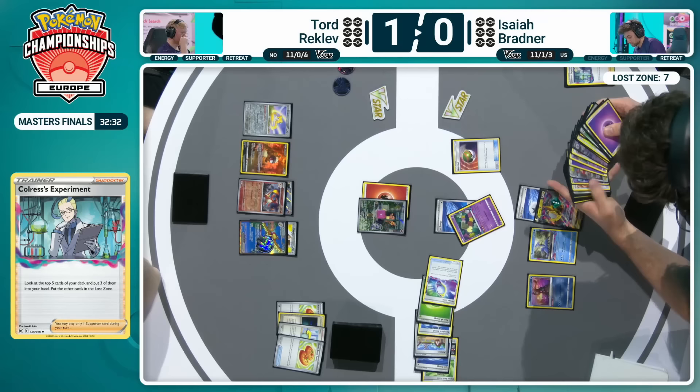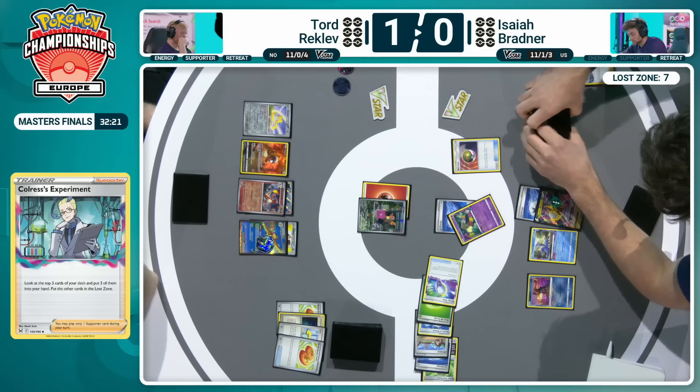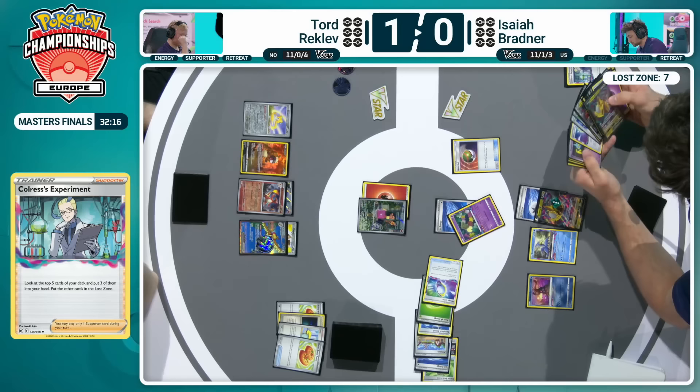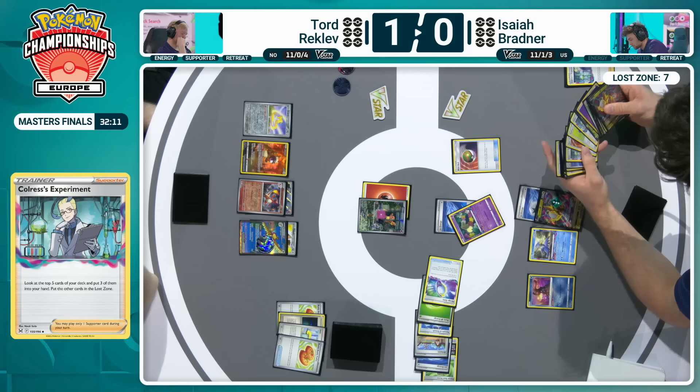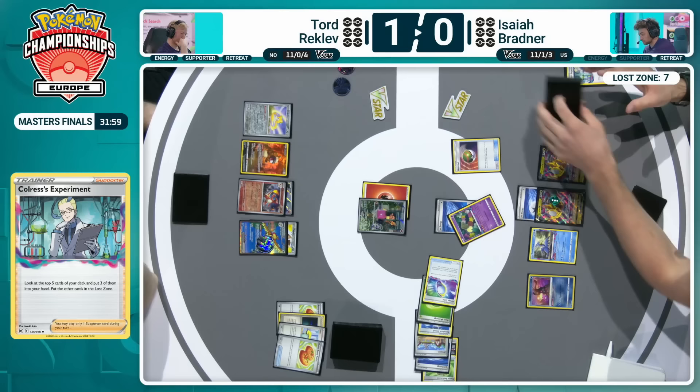Hitting the second landmark will open up Energy Acceleration at this stage, and now Tord will have to play around that. The Nest Ball now being utilized will try and set up some additional Giratina Vs — typically you'd want more than just the one. If you're going to start swinging at some point, you're going to need at least a couple of them ready to go so that you can start chaining attacks. The Charizard is going to have to ramp up its own damage by losing some prizes. Tord right now is just factoring that in, having this Charmander steal some chip damage away.